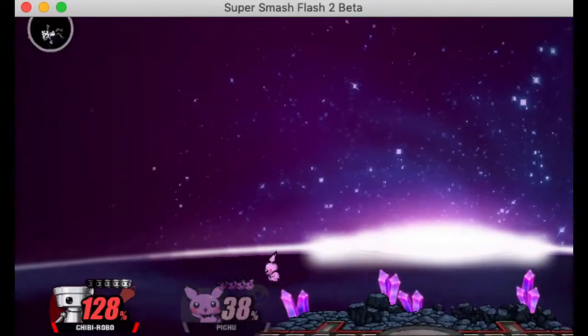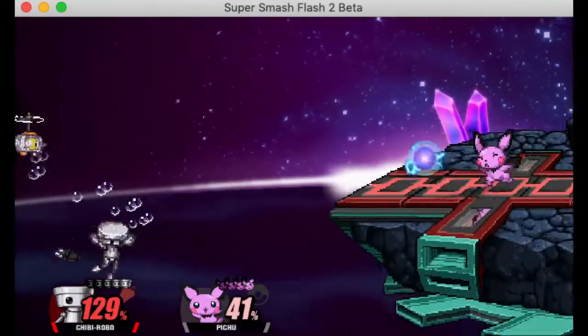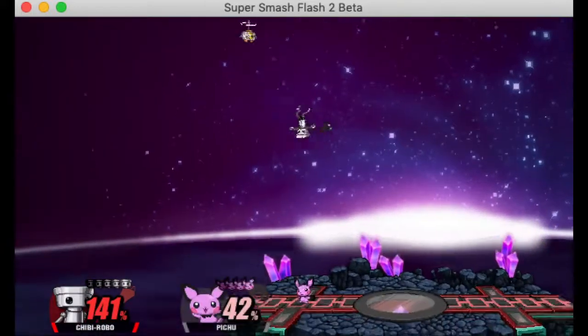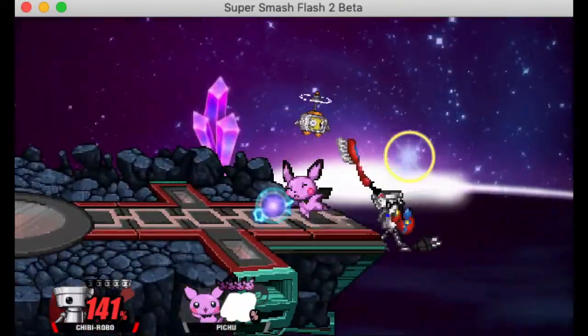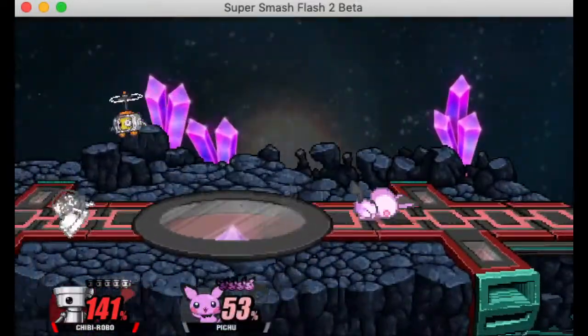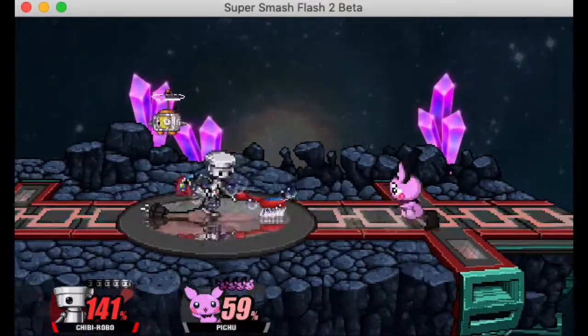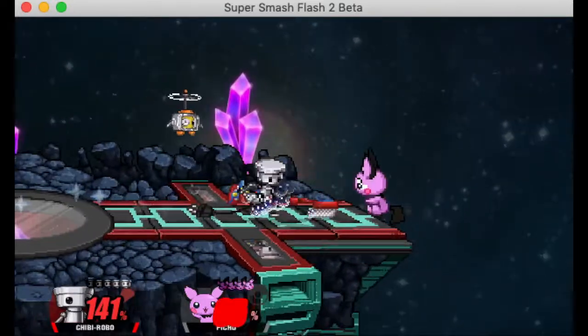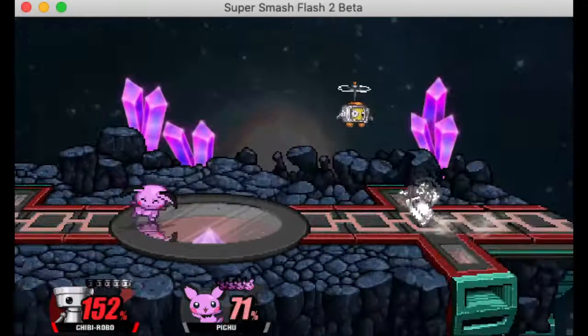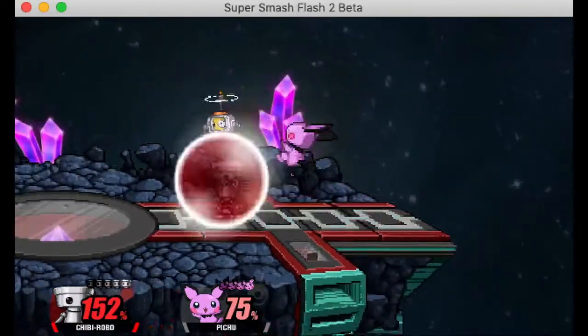Side B is completely useless — well, not completely. You use it for horizontal recovery since Chibi Robo has poor horizontal recovery. When he uses his up B it doesn't go horizontally at all, so you'll end up using side B off stage. It's kind of inconsistent, doesn't do any damage — really not a move worth using unless you're recovering.